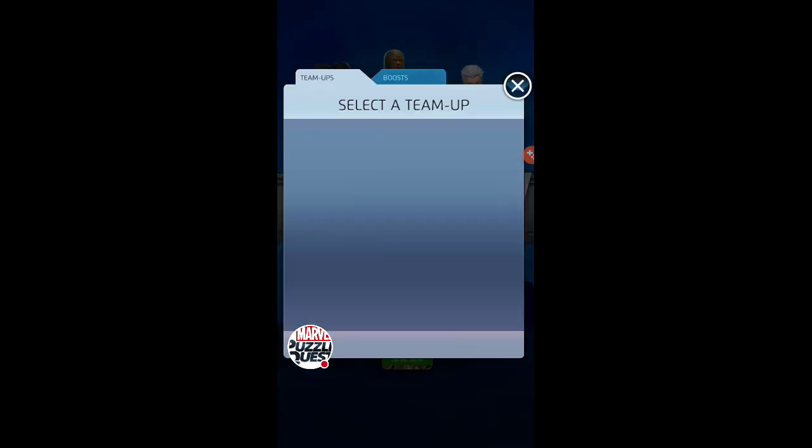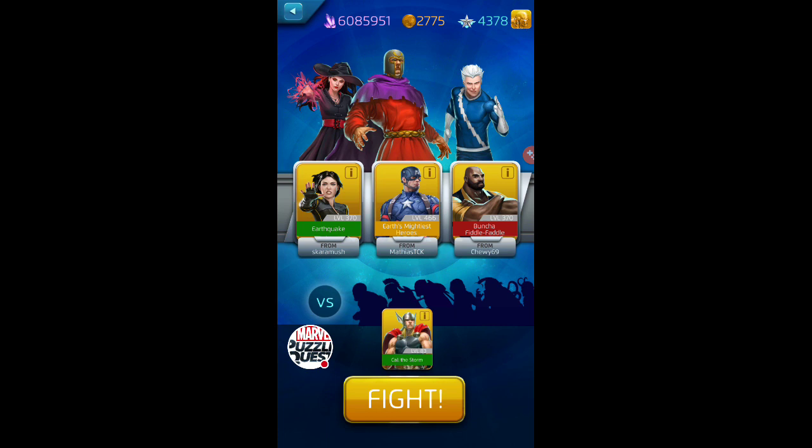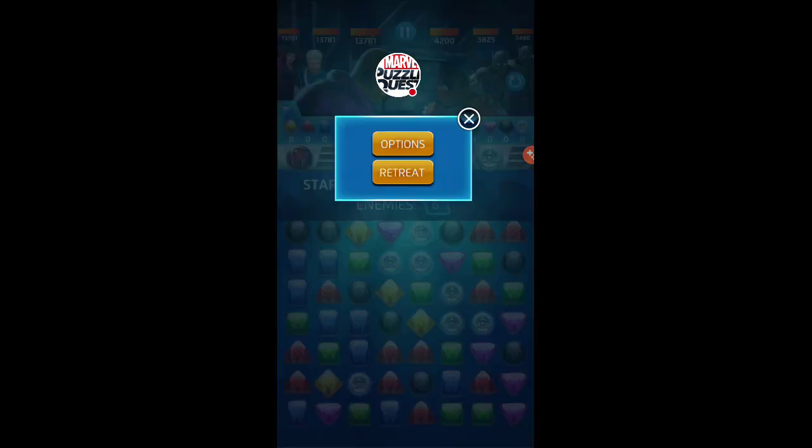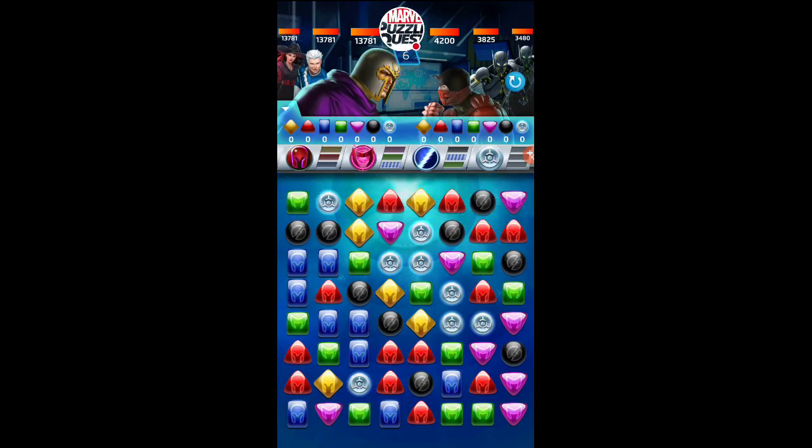I think this team is actually quite good together. They have a perfect color structure for all active abilities with just one overlap in green — we'll use Quicksilver's green. Matching blue is so good on this team because it does a couple of things: it builds up for Quicksilver's passive, which eventually will be an AoE team damage while locking team-up tiles. Separately, matching blue also helps Magneto's big blue ability.